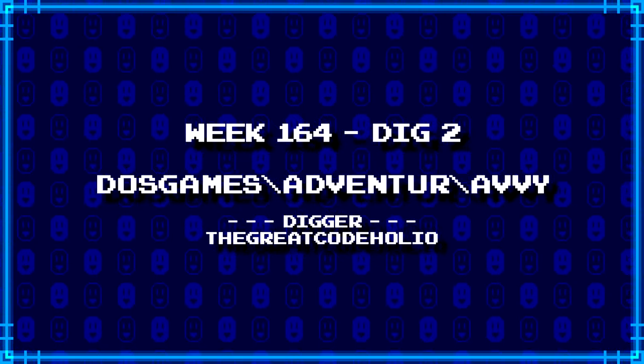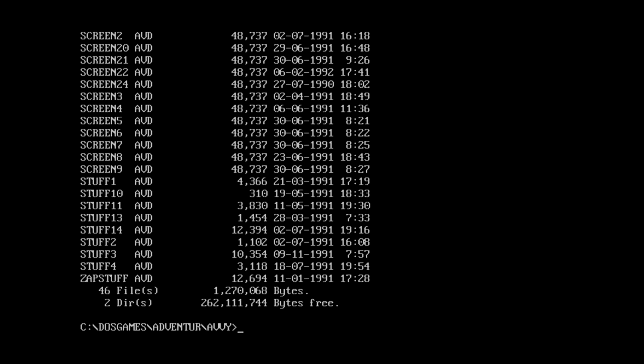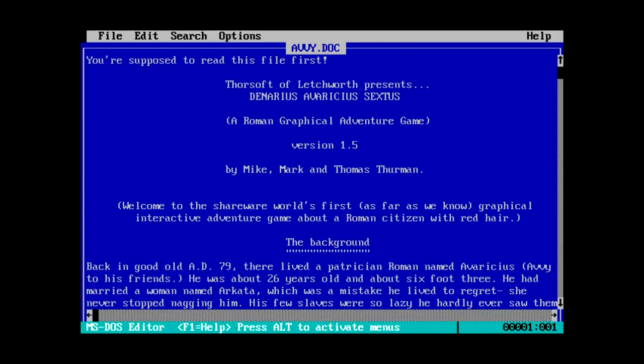Next up, we have a new digger, the great CodeHolio, who's dug up DOS games/adventure/AV. I guess the A in AV stands for adventure, but otherwise I have no idea what this is going to be. We've got something called Ava word, AV.doc, and EJVJBGI - so we know it's Turbo something, either Turbo C or Turbo Pascal. A lot of AVD files as well as a pedigree.doc. It looks like a bunch of brothers made this.